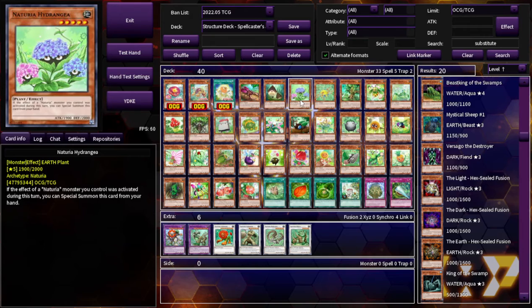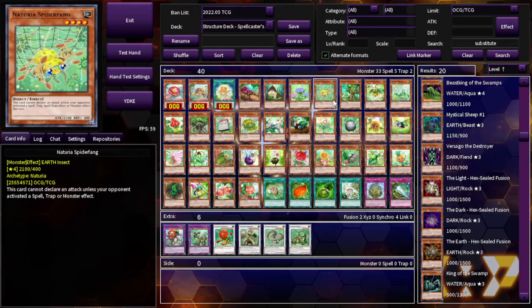This is Naturia Hydregia. If the effect of a Naturia was activated during this turn, you can special summon this card from your hand. Just an extender. Cool beans — that's a good card.